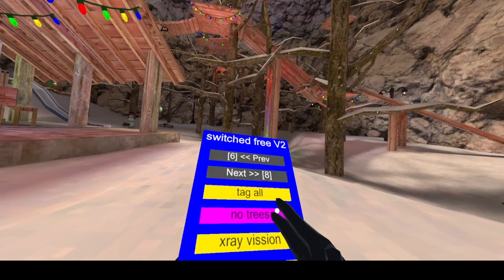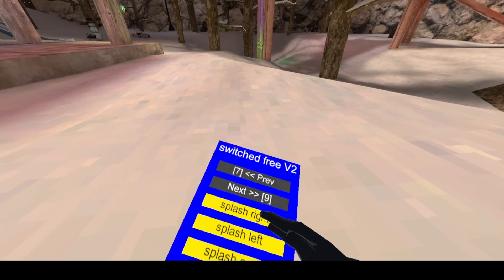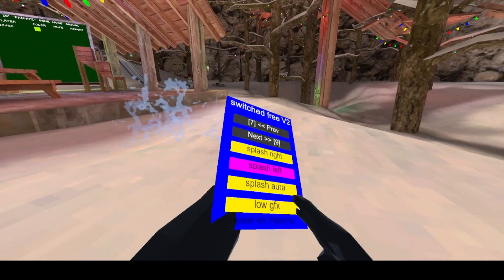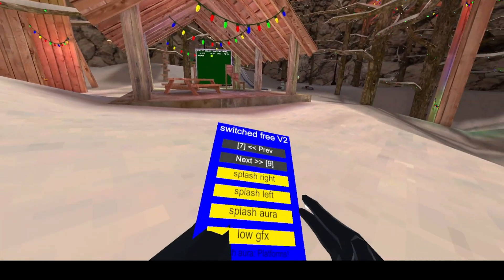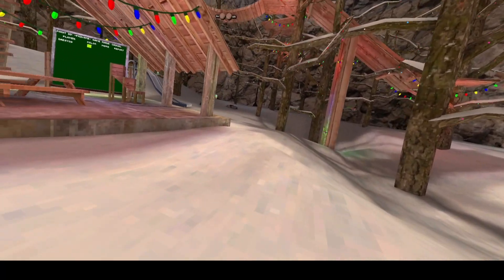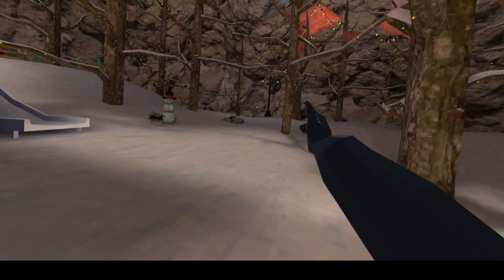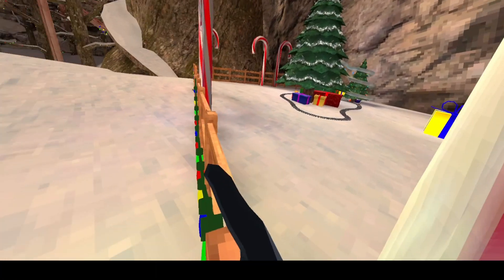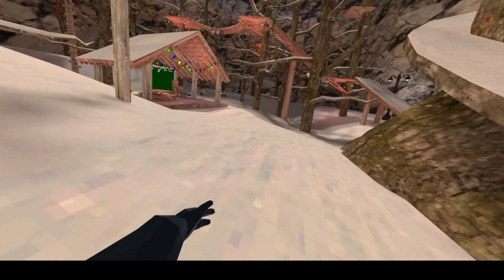X-ray vision does not work right now. Time freeze freezes time. Splash right, splash left — it just splashes everyone around you. Low GFX and disable forest just makes the grass quiet. TP gun — you point the gun somewhere, press the button, and you teleport there.